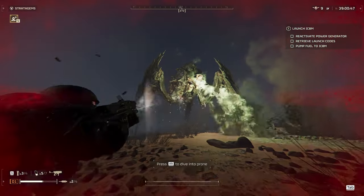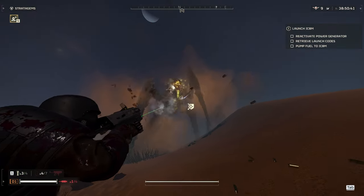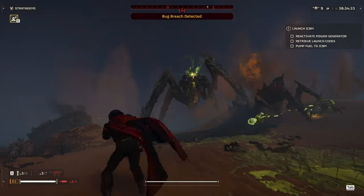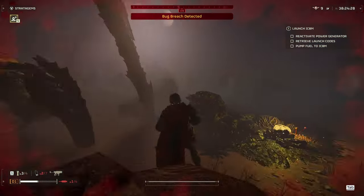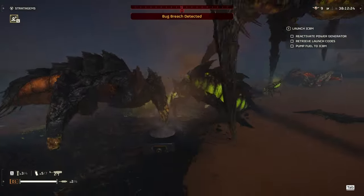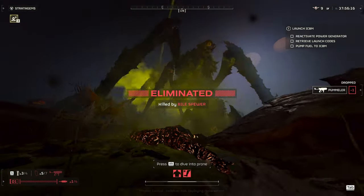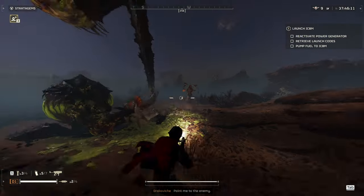Next up we have Bile Titans. The Bile Titan's two weak points are underneath its shell. You can do damage to it, but not a whole lot. You can use this little bit of damage to your advantage — for instance, if you damage it by firing and then die and come down in the hellpod, you can finish off the Bile Titan by landing on top of it. Conversely, if you hit it with a stratagem or a hellpod coming down and then shoot it a couple times in the weak point, you can actually kill them fairly easily.